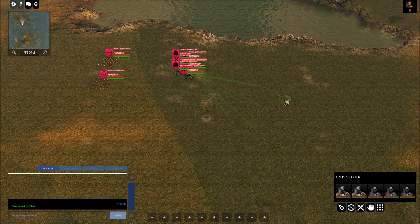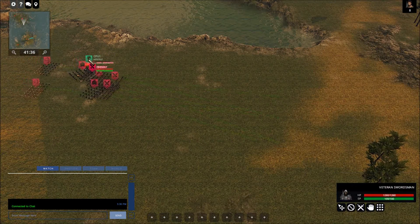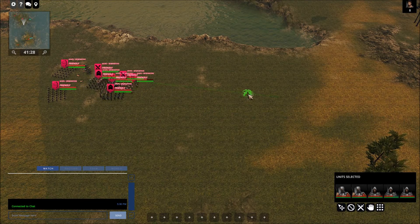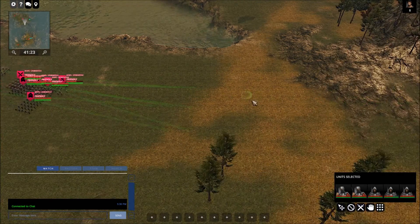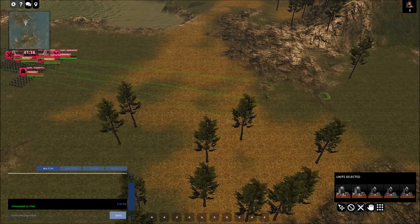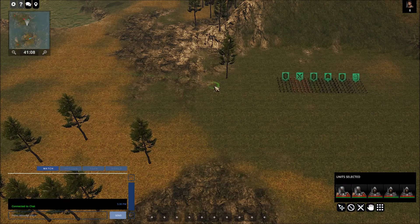When you first start a profile, there are actually five different cities to choose from, each with their own attributes and benefits. I can't remember all their names or specific attributes off the top of my head right now, but I might look into that later so I can let everybody know.